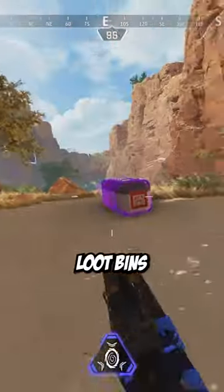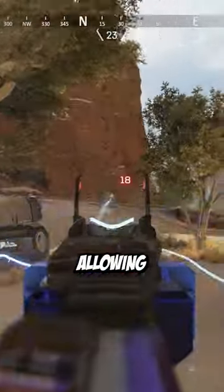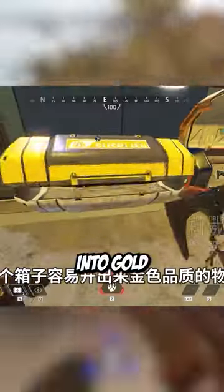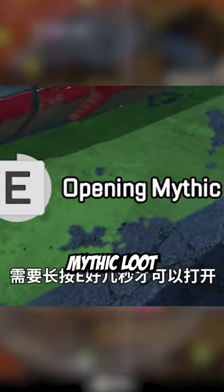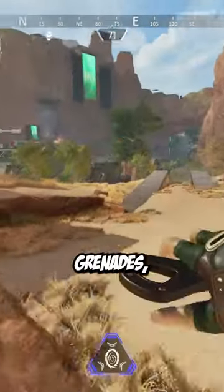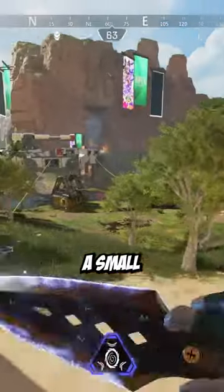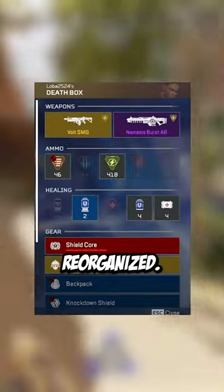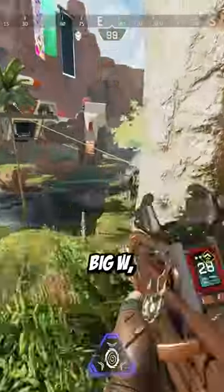Loot bins are being completely reworked. Starting next season, all open loot bins will reset when ring 2 fully closes, allowing under-looted teams to stock up before end game. When loot bins reset, some have a chance to be converted into gold loot bins containing smart loot, and one will spawn as a mythic loot bin. Mythic loot bins contain a care package weapon, a gold version of a weapon the squad is already using, meds, grenades, and evo XP for the entire squad. They require a small amount of time to open and are displayed on the map for everyone to see. Death boxes have also been reorganized with shields and meds at the very top — big W.